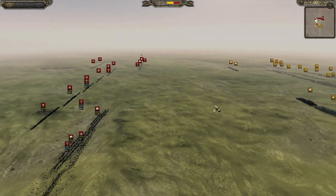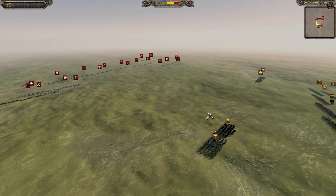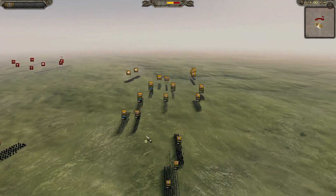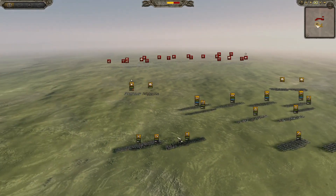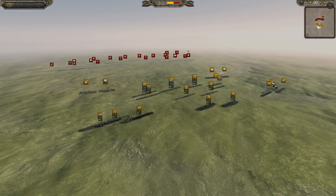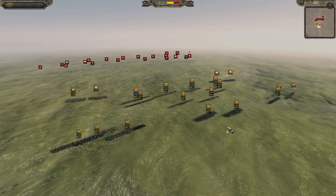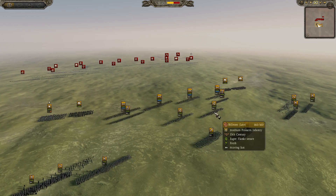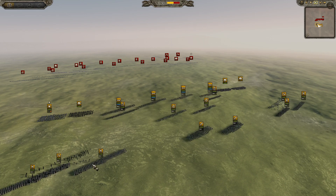We have four units of cavalry on both sides. These are all of the cavalry. There are four units of skirmishers on the Principality of Wales side, two units of heavy shock infantry, two units of swordsmen, two units of pole arms, two units of pikemen, and four units of spearmen.